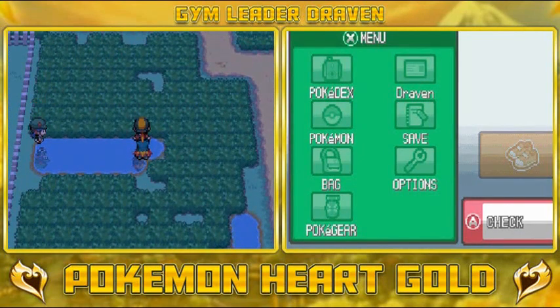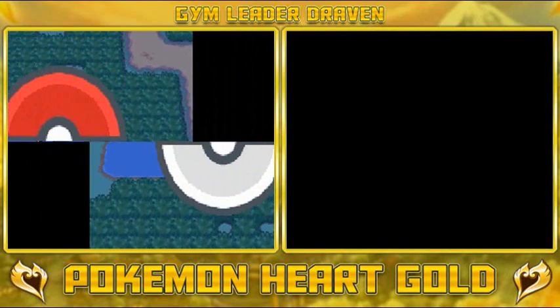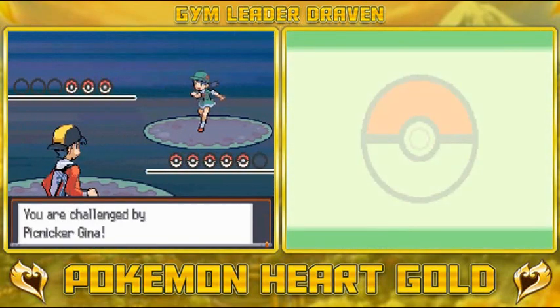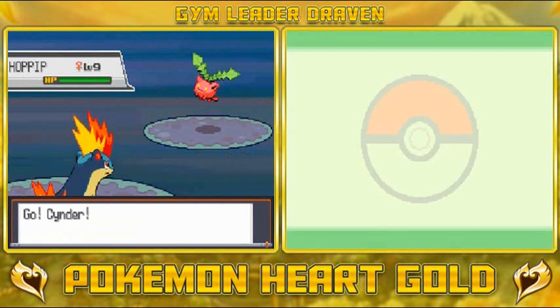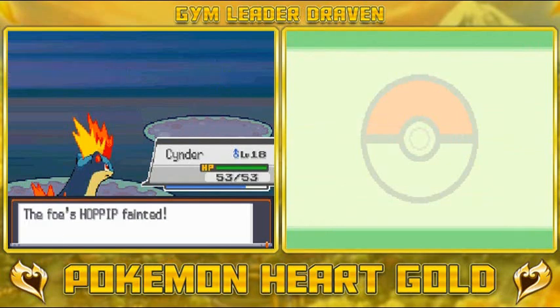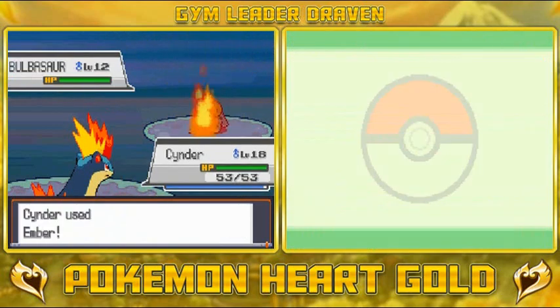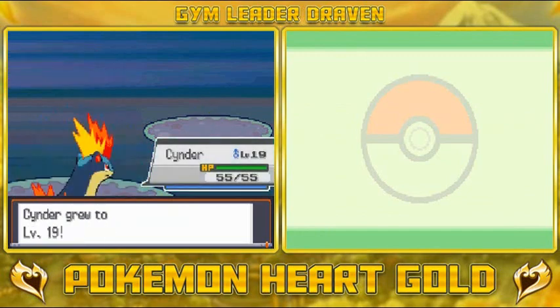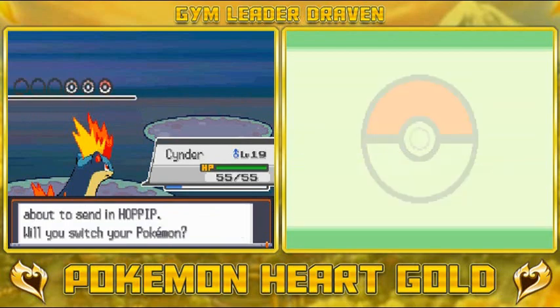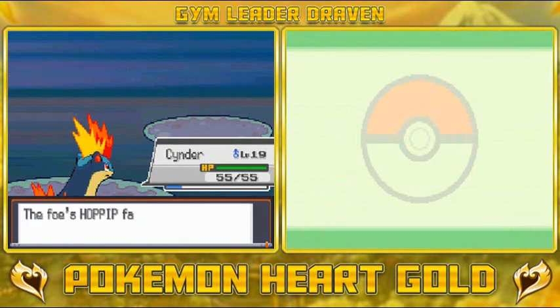We get attacked by this Pokemon trainer right here — she's looking at us all cockeyed. She says: are you a trainer? Let's have a practice battle! She comes out with a Hoppip. Hoppip goes with Ember attack — oh yes! And she comes out with her typical Bulbasaur and Ivysaur right here. Ember attack — Cinder wins it again! Hell yeah, that Flame Mohawk. Cinder hits level 19. And she comes out with another Hoppip — Ember attack for the win! Easy victory.